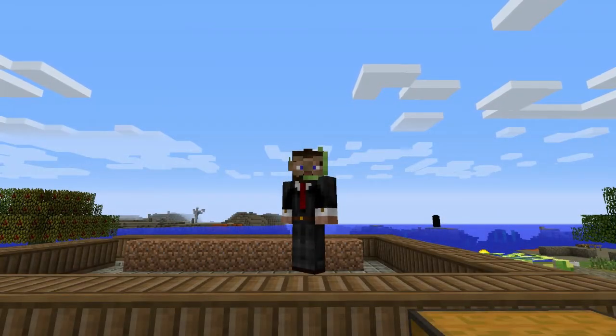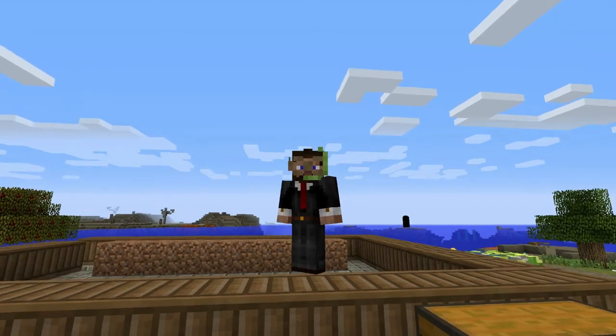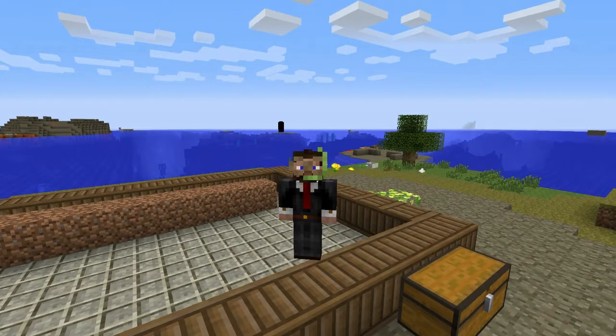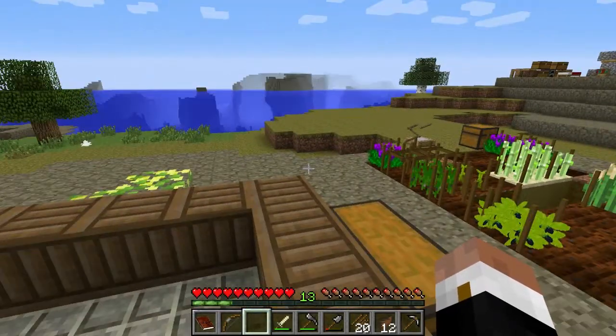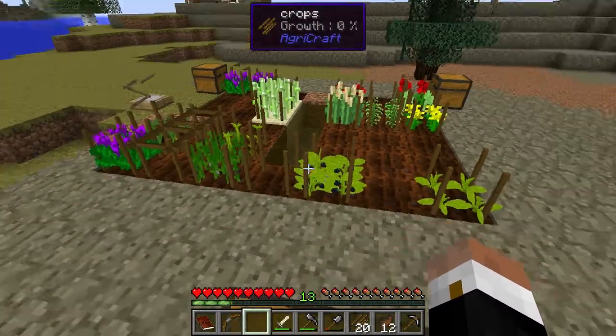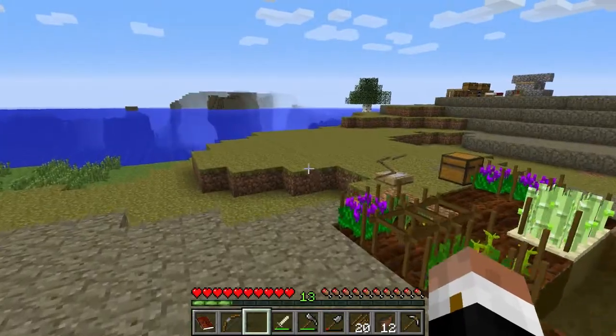Ladies and gentlemen, welcome back to another Let's Play with Wang. I'm your host, Slick Wang, doing the regrowth with my snorkel on all the time. Never, ever, ever take it off. Gets a little foggy and I'm sure my breath stinks coming out the top because if you never take it off, you can't brush your teeth. But you never know when you might fall into water.